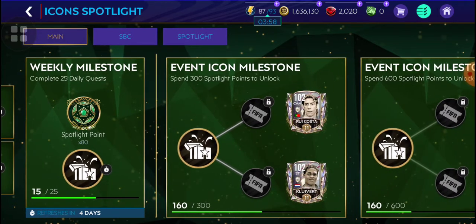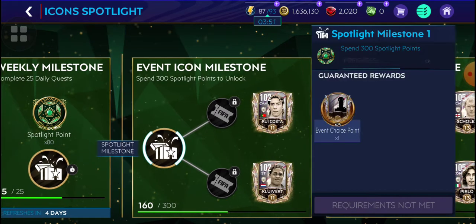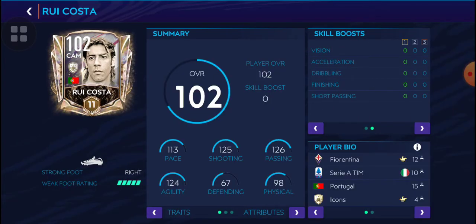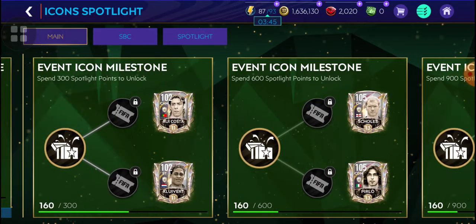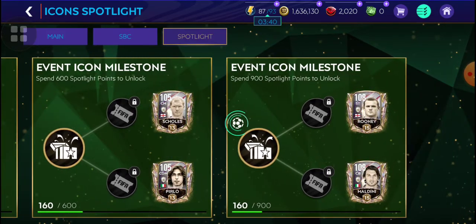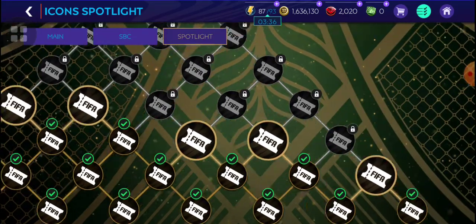It's not how many spotlight points accumulated, it's how many spent. So you spend your spotlight points, and you can only pick one of two options. You pick one of these two, and after you get 600 you can pick one of these two, and after you get 900 you can pick one of these two. You go to the spotlight to do so and press to unlock with your spotlight points.